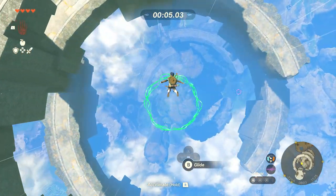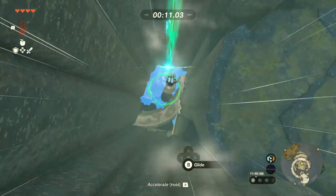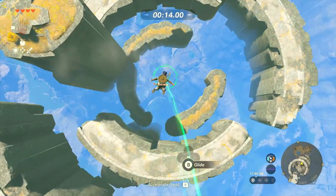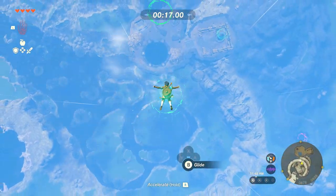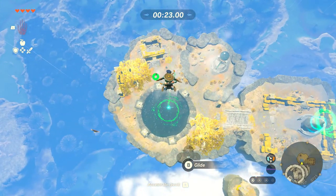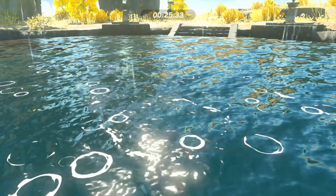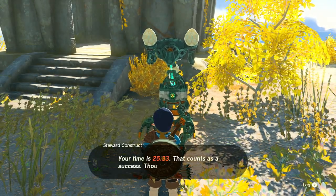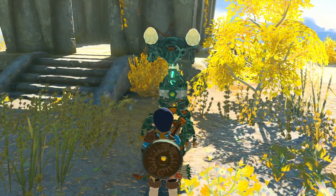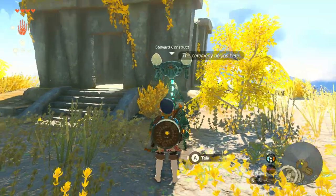It's pretty easy — I wasn't even rushing that much and I beat it in about 25 seconds. I pulled out my glider so I wasn't even being super efficient, and I still made it. Once you do this, he will give you the first piece of the gear set and ask if you want to do it again for another reward. I skipped that and went on to get the full set. You get the Glide Shirt.